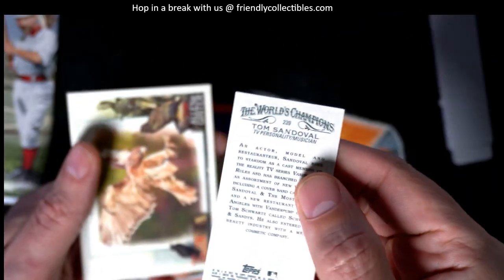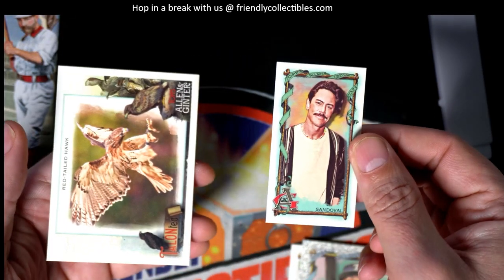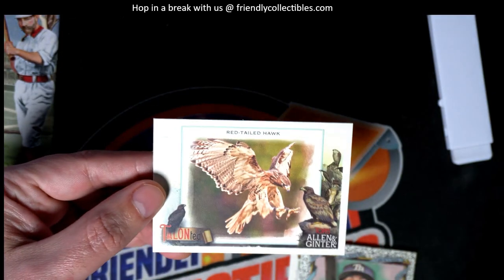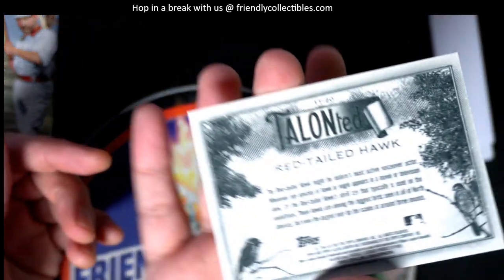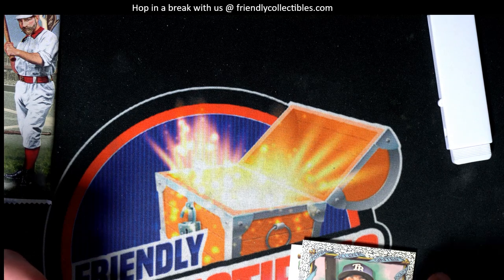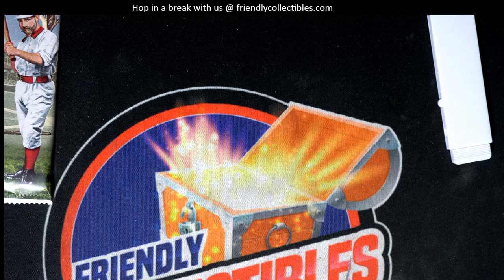Those are one per box. I've seen some of those going for really good values, like if it's a Corbin rookie. But you got a Rays one — that's pretty cool. You got the red-tailed hawk. So really nice there in the alligator. And we have another pack here.